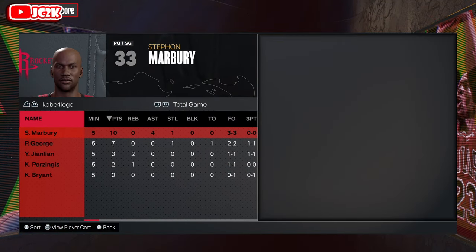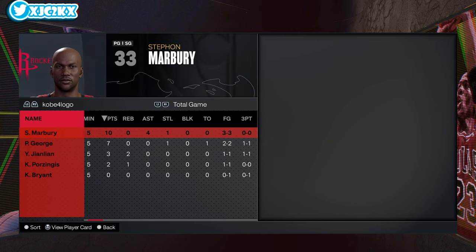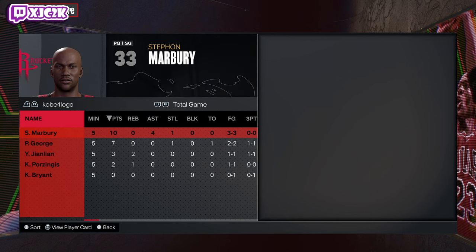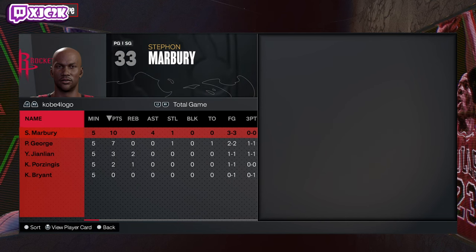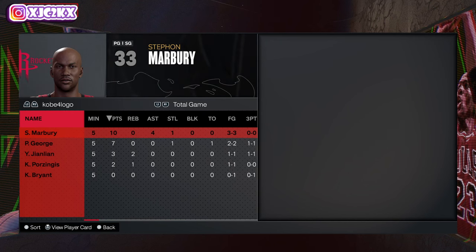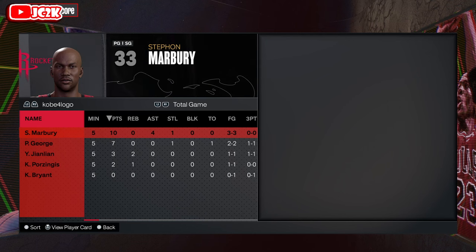10 points, four assists, one steal, three of three from the field, plus knocked down a bunch of free throws. He played really well and he is a great card. I'm shocked how much I like this card. Size matters, but unless you literally go up against somebody running all 6'9 guys, he can pretty much hide on most players. So with the way the point guard position is right now, with so many of the best point guards being kind of short, this Marbury card is super viable and he's definitely a great point guard in MyTeam. I think I take him over Dante DiVincenzo — he might be a top three to five point guard in the game.